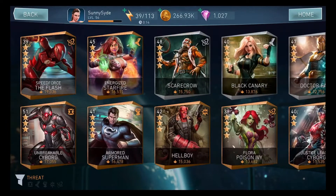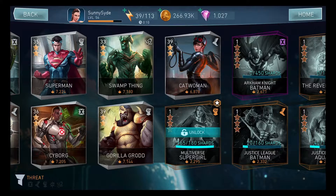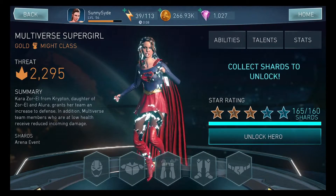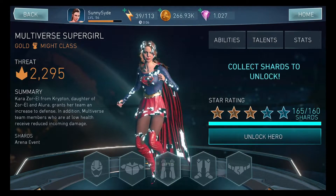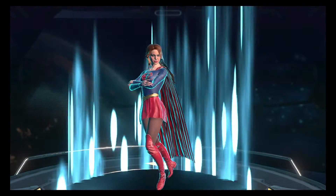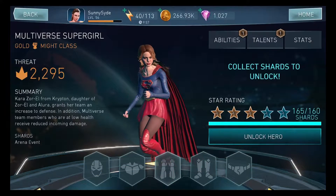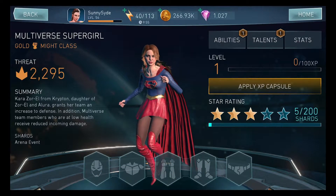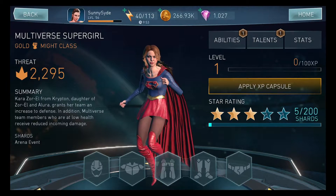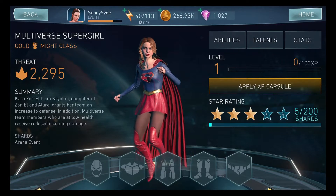I love to get new characters, I love to play with new characters, especially Multiverse Supergirl because she looks really good. So here is what she looks like — we are unlocking her right now. We now have 165 shards. I don't know if they're gonna give me the deal or not. Maybe they will and I can upgrade her to four stars, but it doesn't look like they're going to. No, they're not — that sucks. But anyway, we are going to upgrade her abilities and see what she has.